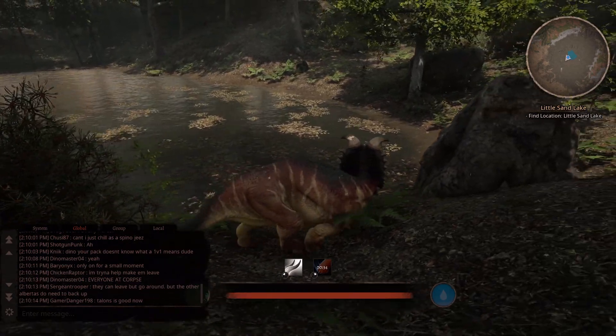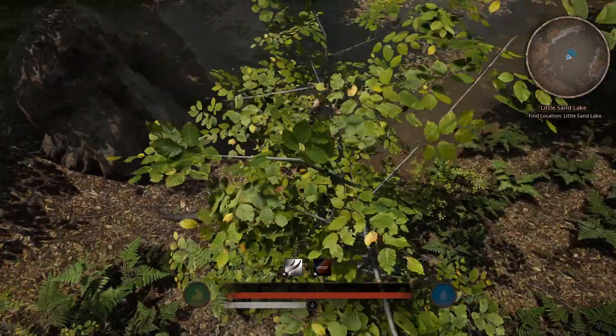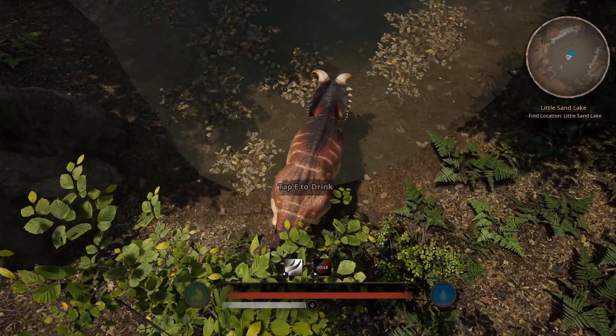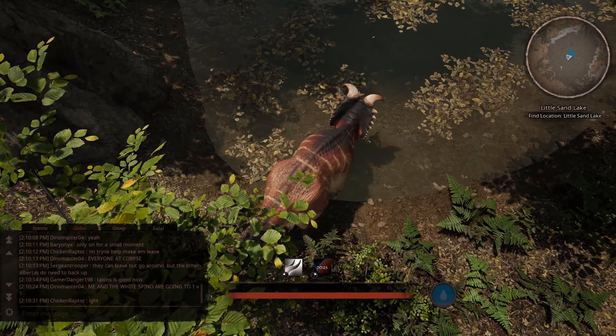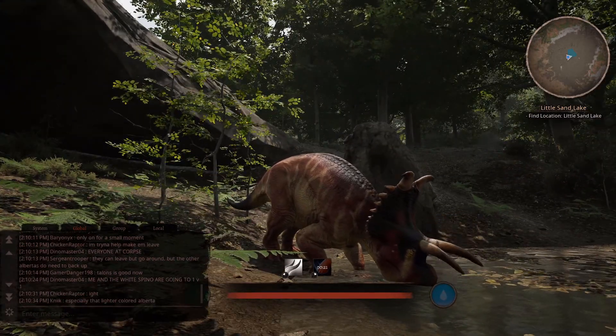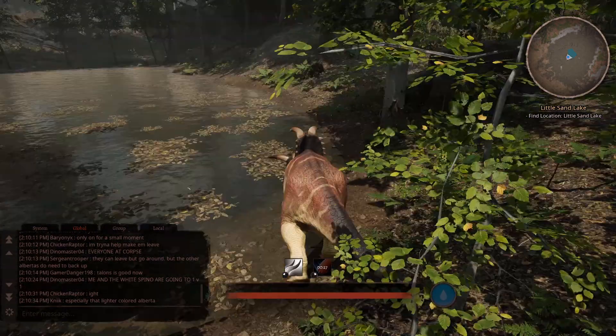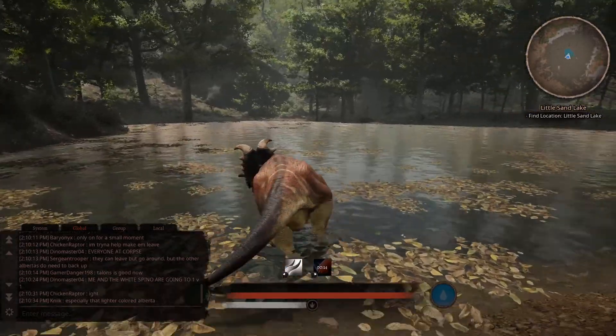Let's see if we can meet up with some other dinos. Drink some water — I keep forgetting you gotta tap on it. I always hold on it. Path of Titans always gives me the drinking issue, just gotta tap. I kind of keep holding.